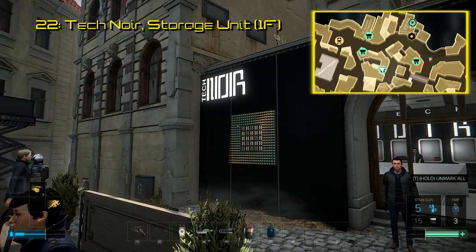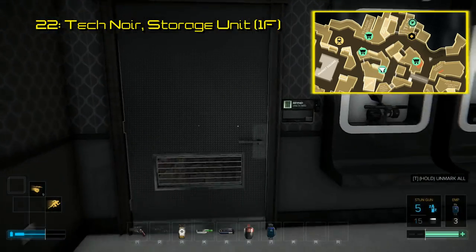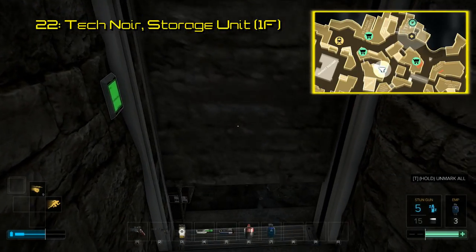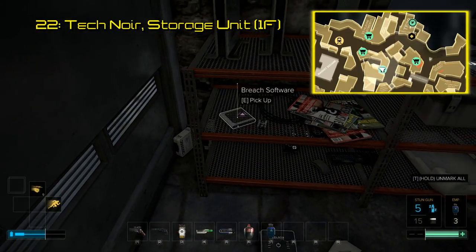Number 22 is in the storage unit underneath Tech Noir, which is on the western side of Prague, south of TF-29. You can access it from either side, but the door in the back leads directly to it if you can unlock it, revealing a passage to the storage unit itself. The software lies on the shelf in here.